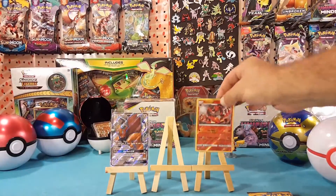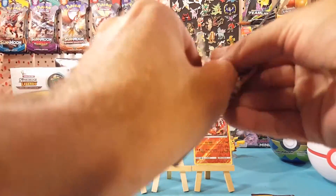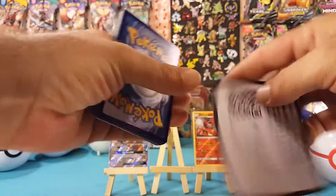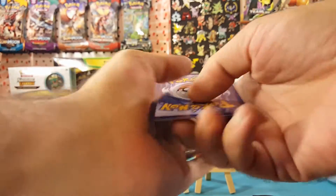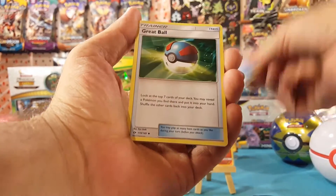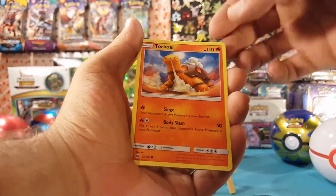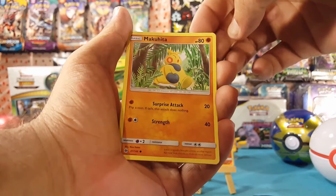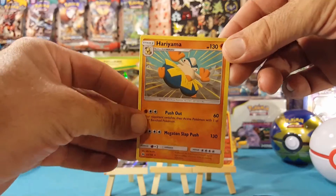All right, look at that Incineroar sleeved up — there we go. Third pack here, might have had all of our luck in the first pack but we'll see. Another code card for you guys. We have water energy, Great Ball, Dartrix, Alolan Raticate, Torkoal, Rowlet, Drowzee, Cutiefly, Makuhita — Grubbin is the reverse and Hariyama is the regular rare.